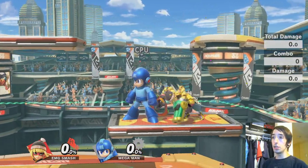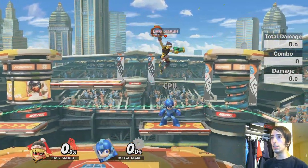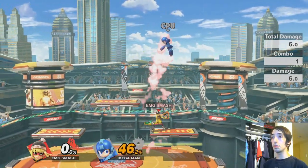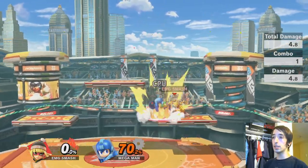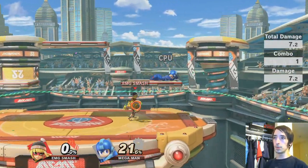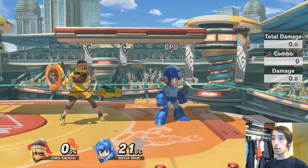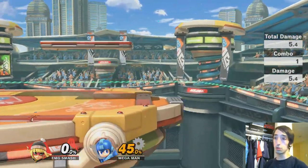Up tilt is a cartwheel move — it's really good if opponents are in front of you or trying to land on you. There's a lot of recovery time on it, so it takes a while before she can act again, but at zero percent you can get one or two. On heavies or players not DI'ing well or mismanaging their disadvantage state, you might get two up tilts and then go into up air combos.